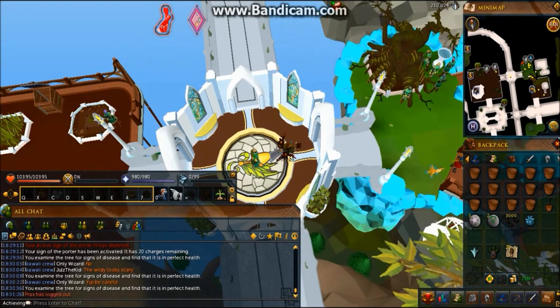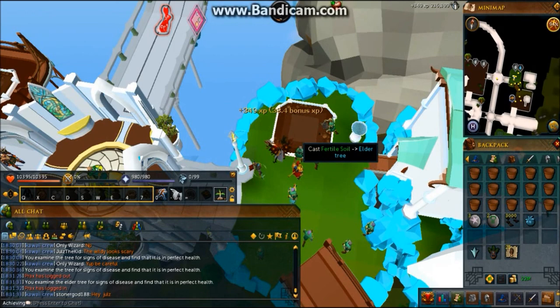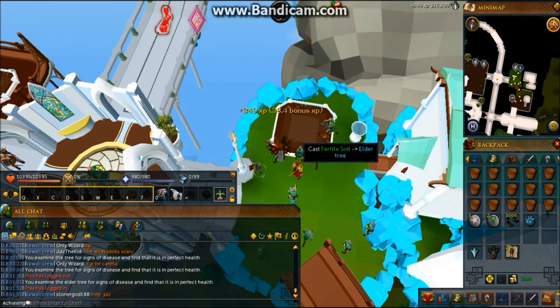That's my last stop. There's a diseased herb patch — I'll cure that. Check the health, clear it. It's only 0.6k experience, but it only grows at the same pace as spirit trees do. I'm going to pay the gardener 25 morchella mushrooms for the elder tree. And yeah, that's it — thanks for watching, rate, comment and subscribe for more content. Thank you and take care, bye!